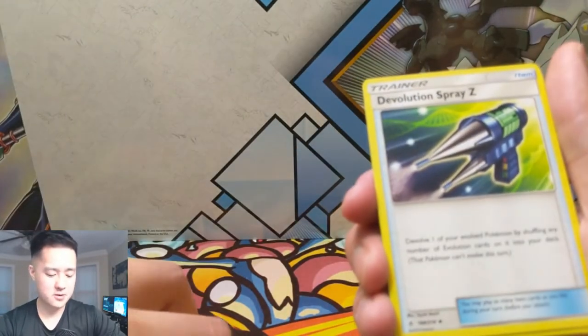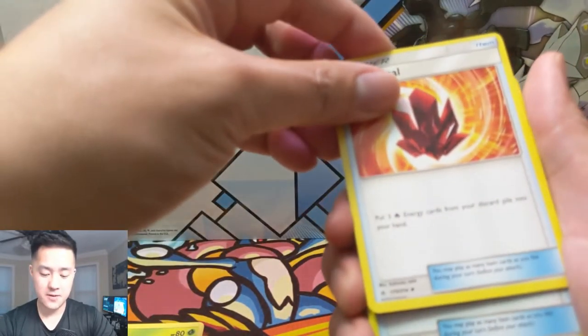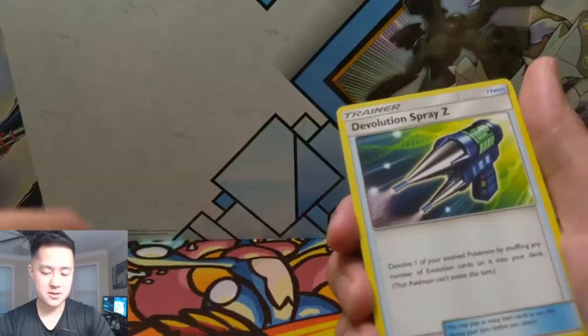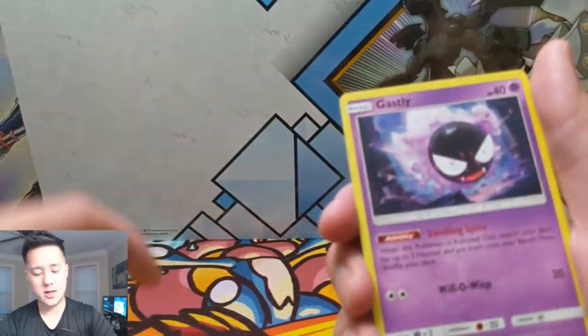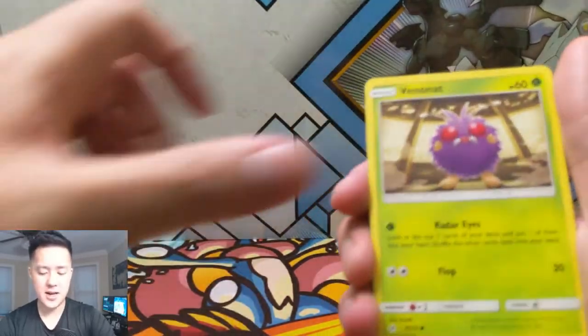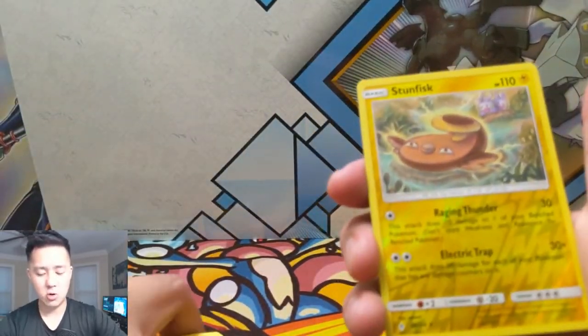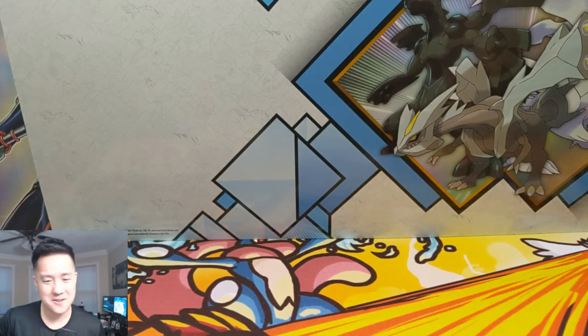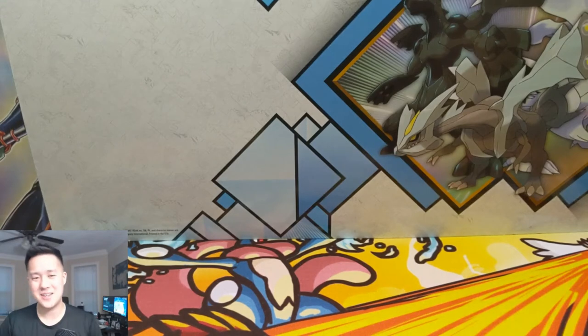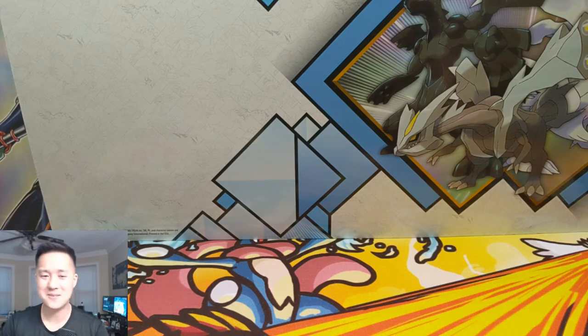Fire Crystal - an interesting card: put three fire energy from your discard pile onto your hand. That goes pretty well with Welder. Togedemaru, Gastly, Tangela, Venonat, and then... Duskull. Man, we are having a rough one in Unbroken Bonds guys. We did get a single GX card, but yeah, that's definitely left me unsatisfied.